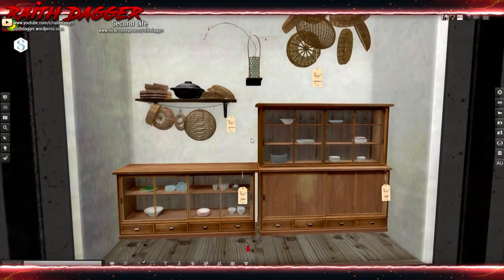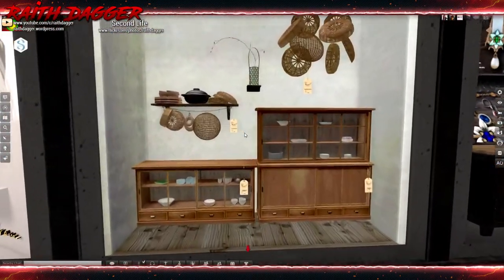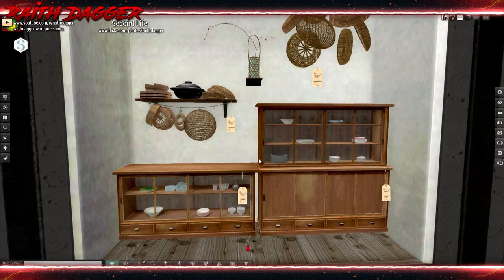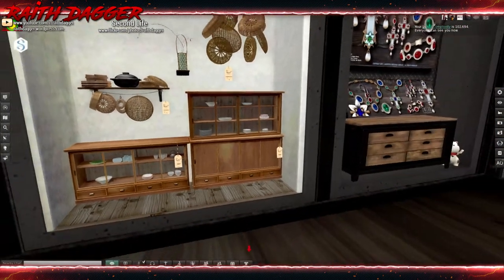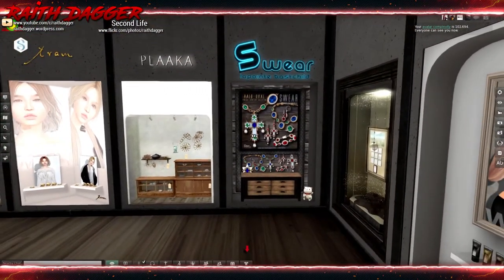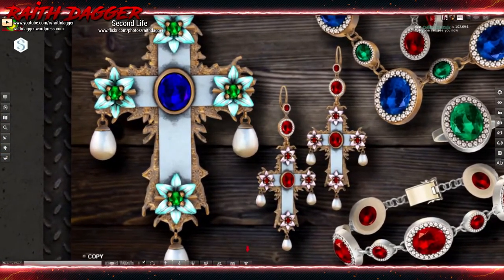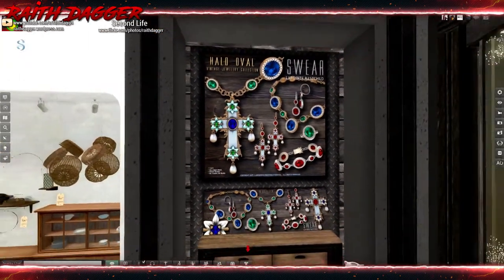Plaka - some more decor: baskets and shelves with dishes. 180 for the shelf, 120 for the hanging baskets. Swear - more jewelry, a little gaudy for me personally.